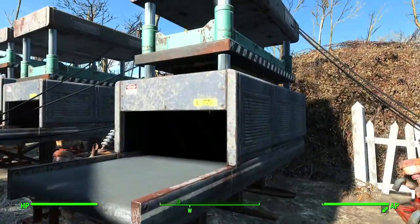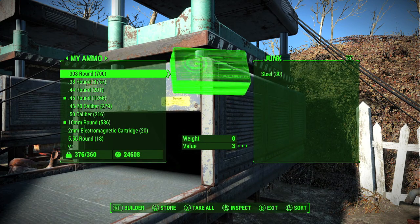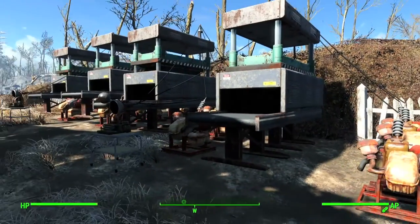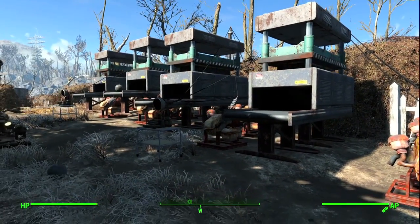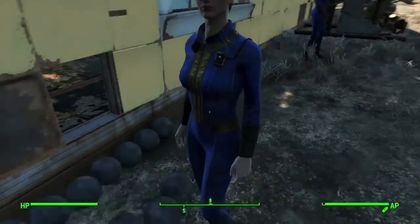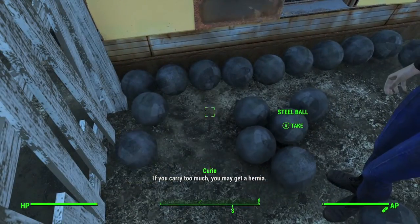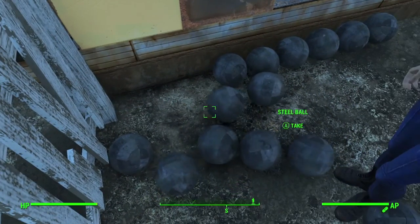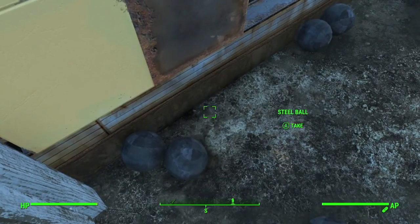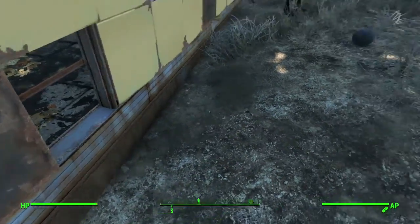A cool trick is that whatever product the builders spit out, you can put back in the machine to recycle the materials. So even if you don't have 500 steel, you can reuse the balls and it should spit out the same amount of materials. This will save a bunch of materials — and recycling is good for the world, even the Fallout world.